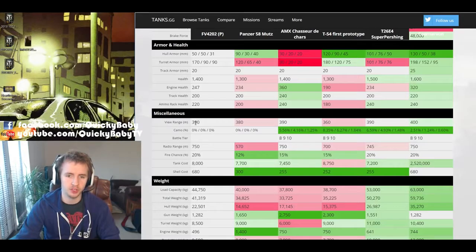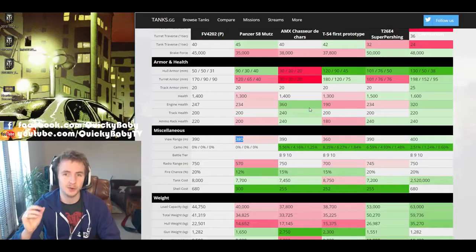The FV4202's view range is 390 meters, way better than the T-54 First Prototype and 10 meters better than the Mutz. So even without the speed to harass opponents, you can still spot them and shoot them as they run away from you. That's quite enough theory crafting - let's get stuck into some gameplay.